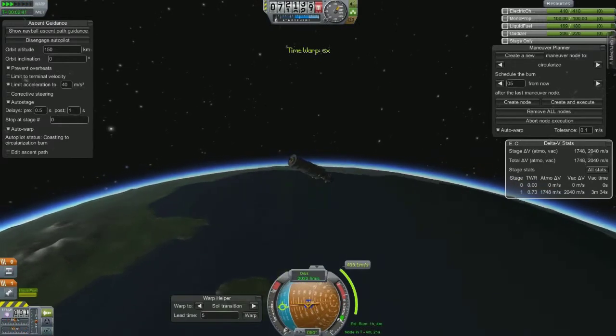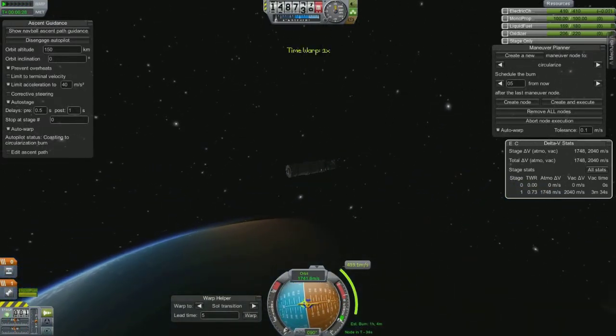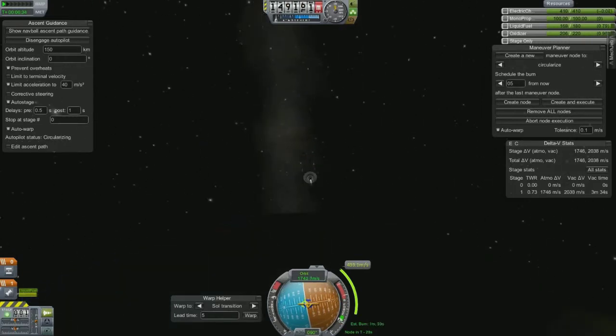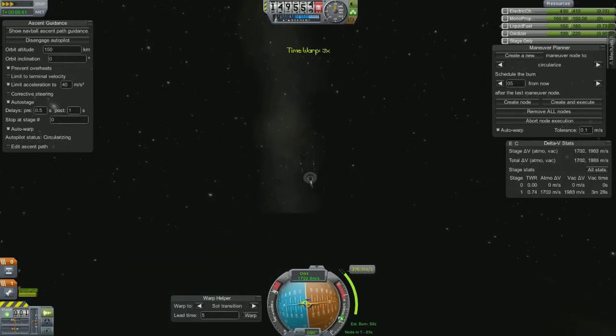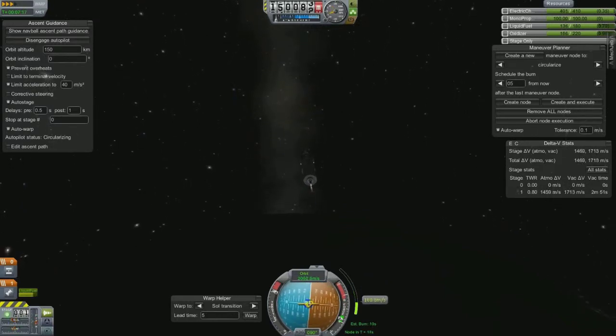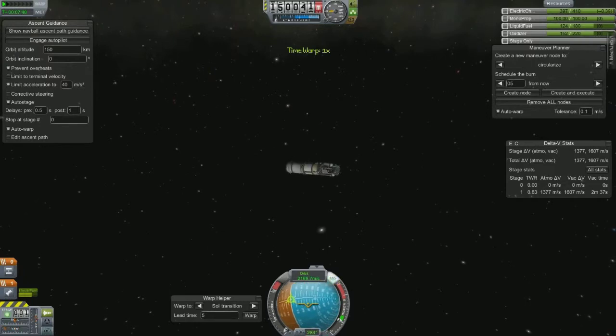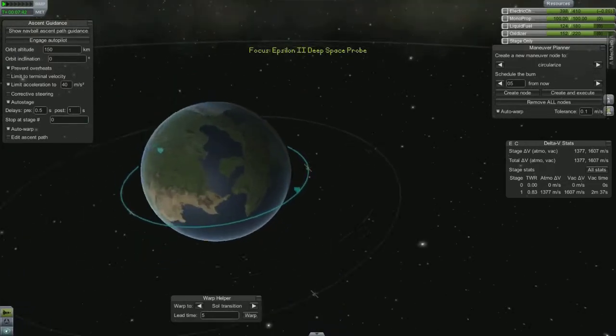If I send back anything I'll definitely put parachutes on it — I didn't have parachutes on this to save on weight. Then I can get a lander down there and do a lot of atmospheric stuff. I still want a couple other science parts that make the mission worth it, so I'll wait until I get those, but I should have enough points after this to get them.